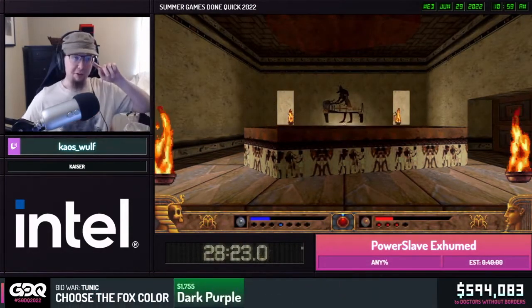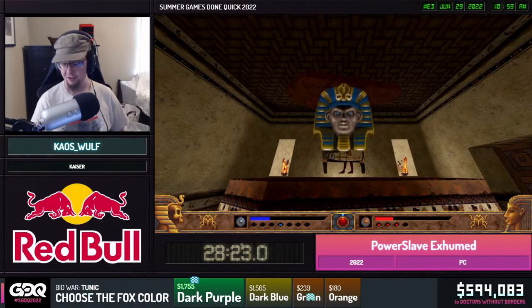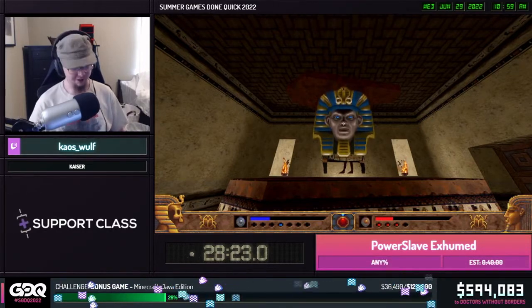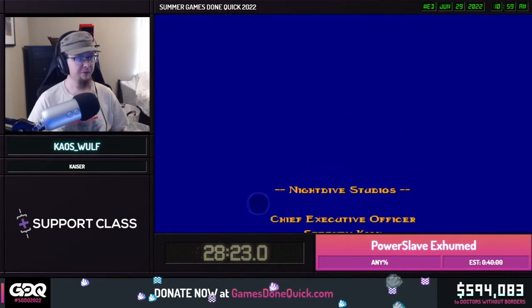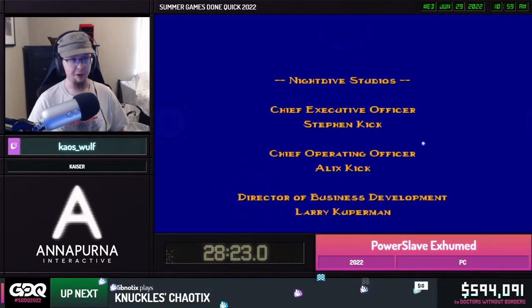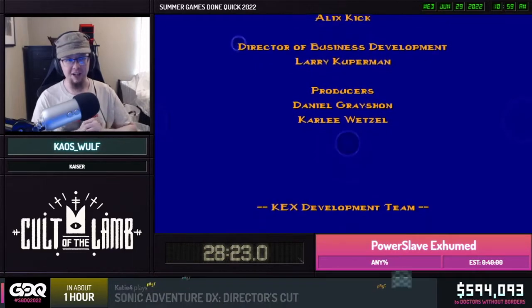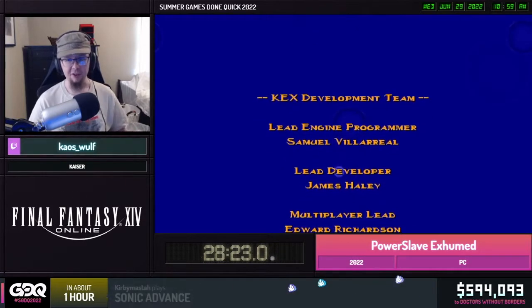That's it for Power Slave Exhumed! Ramsay informs us we didn't collect all the transmitter pieces, so we can't warn our team we're still alive. We don't warn the rest of the world about the Kilmot, and they come back centuries later to wipe out humanity — but that's the any-percent ending! Fantastic run. Shout out to GDQ — this is my first time attending. I've done several marathons before, but this is of course the big stage. Shout out to the Build Engine Discord — even though this is on the Kex Engine, the original PC version was Build Engine, so that's where we house all the speedrun discussion.